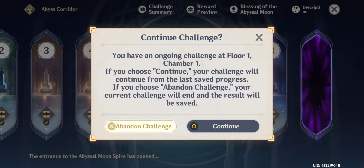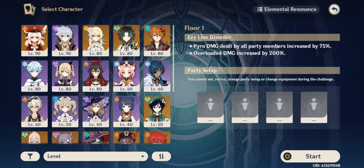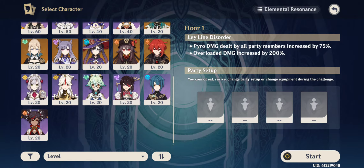We're going to cover how to use this in a team. First thing you must know is that you'll want to bring characters that can infuse enemies with elements so that you can do tons of elemental reactions — not only swirl, but reactions like overload, melt, or vaporize. All those kinds of reactions.